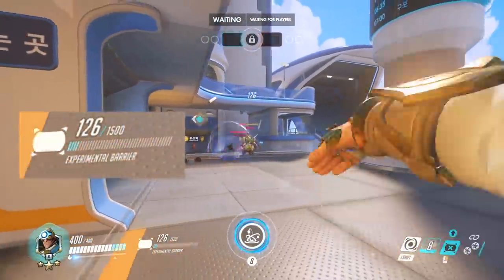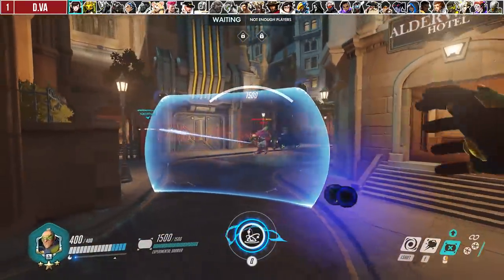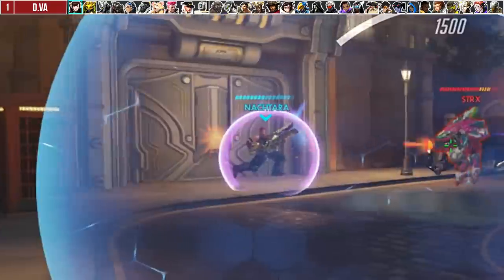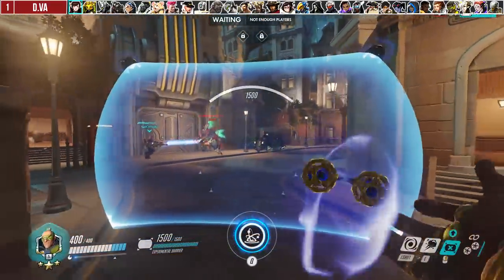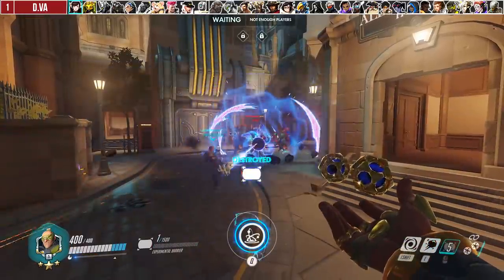Often times Sigma players leave their shield up and just forget about it, therefore wasting their shield. For D.Va, use Rock to set up ultimate combos with your team. Her Matrix can throw a wrench in your plans if you're trying to set up an ultimate combo with Blizzard or Graviton Surge. She can't Matrix your Rock, so if she's in your sightline, you can guarantee the stun.